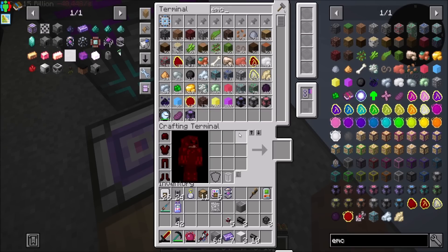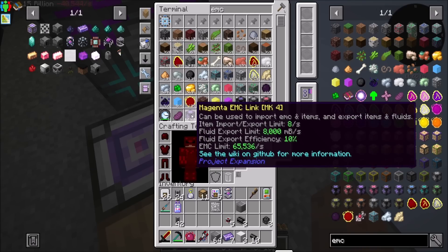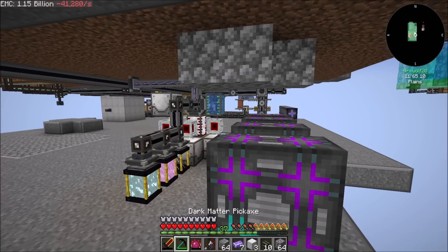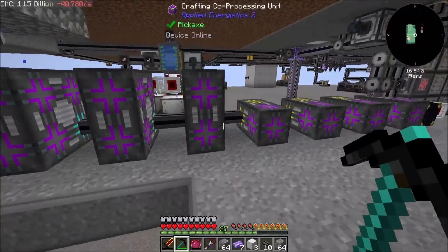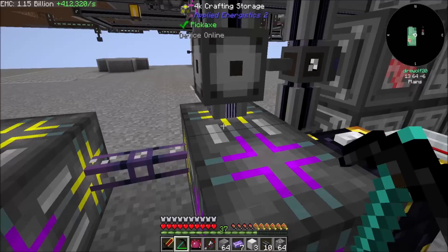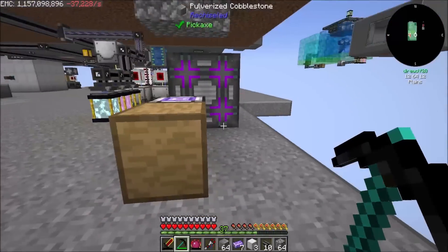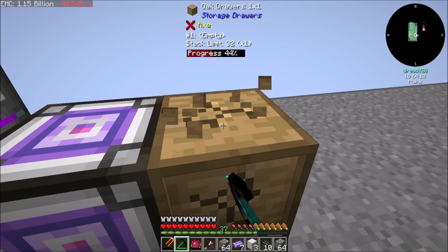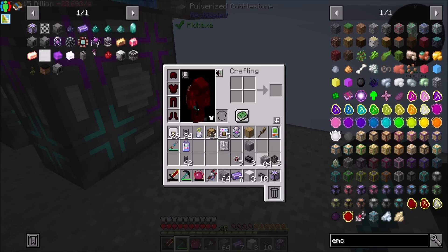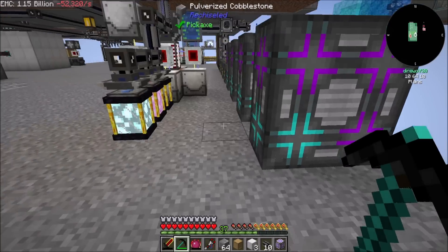So then you just need to condense energy. If we got an EMC link, that would be a really good way to go, but the EMC links we have currently are kind of slow - even the tier four, we're only talking like eight items per second. What if we got an interface? We throw down an interface, put a stack of cobble in it, and then transfer very quickly. We just need to pick a spot that has some channels available.